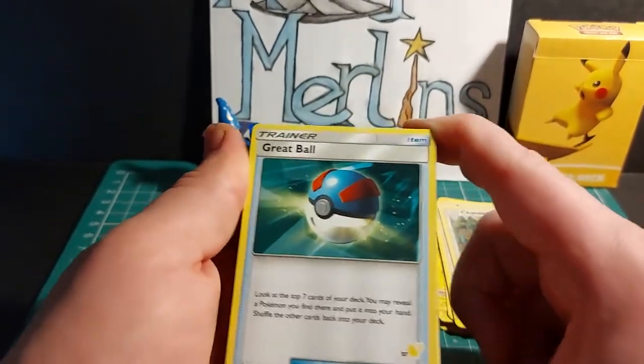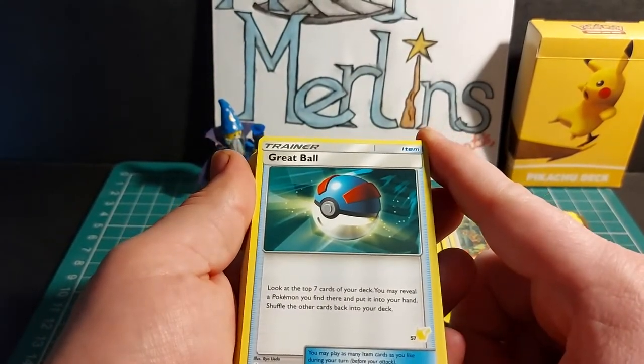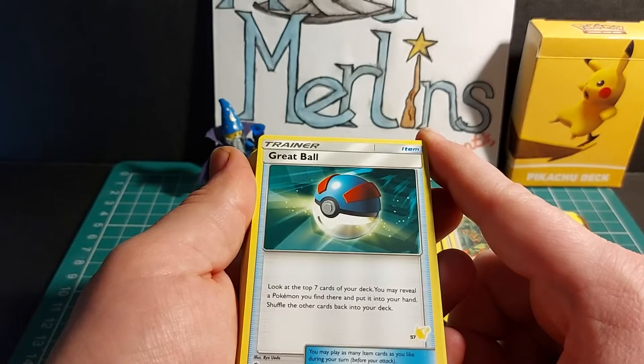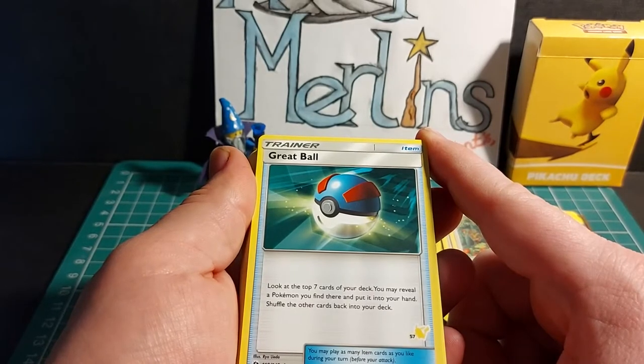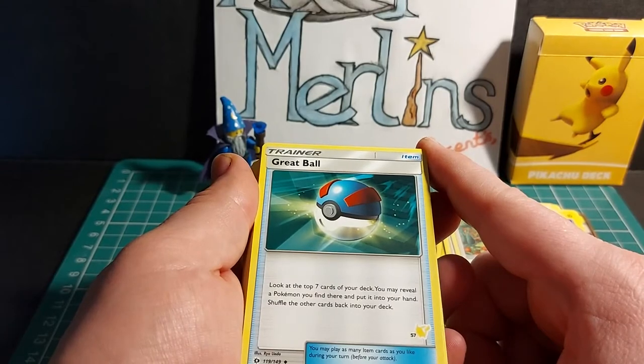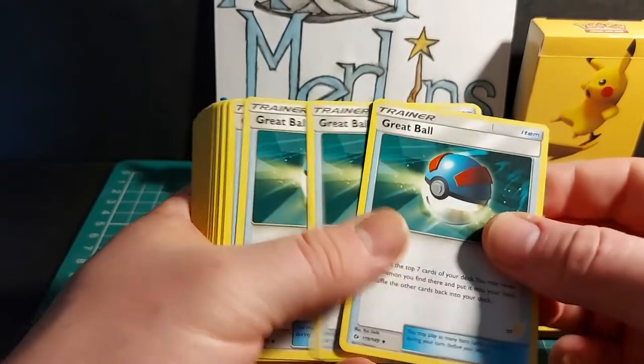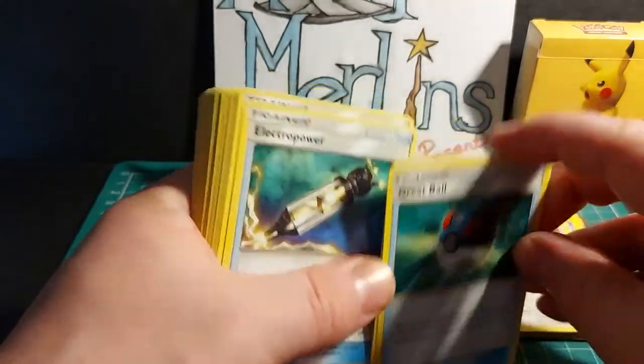Next we have the Trainer cards. Item card: Great Ball — look at the top 7 cards of your deck, you may reveal a Pokemon you find there and put it into your hand, then shuffle the other cards back into your deck. You may play as many item cards as you like during your turn before you attack. You get 4 copies of that in this deck.